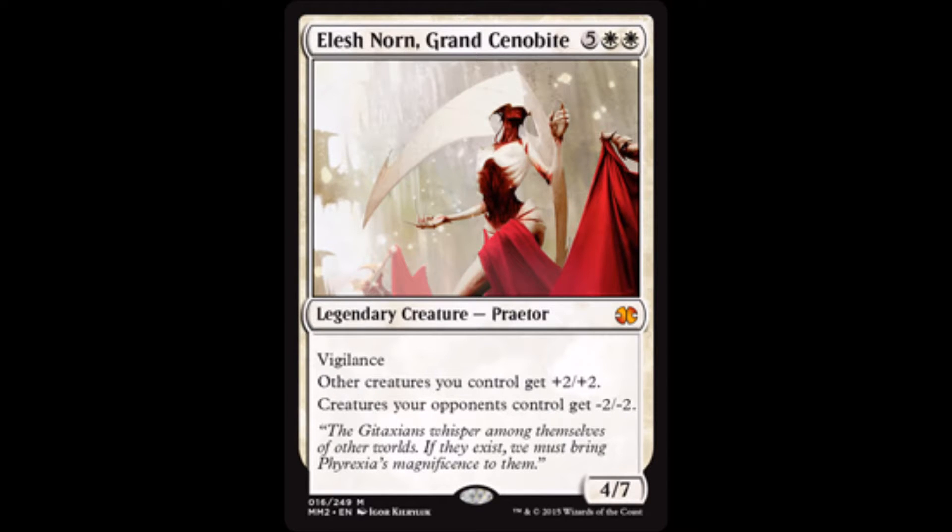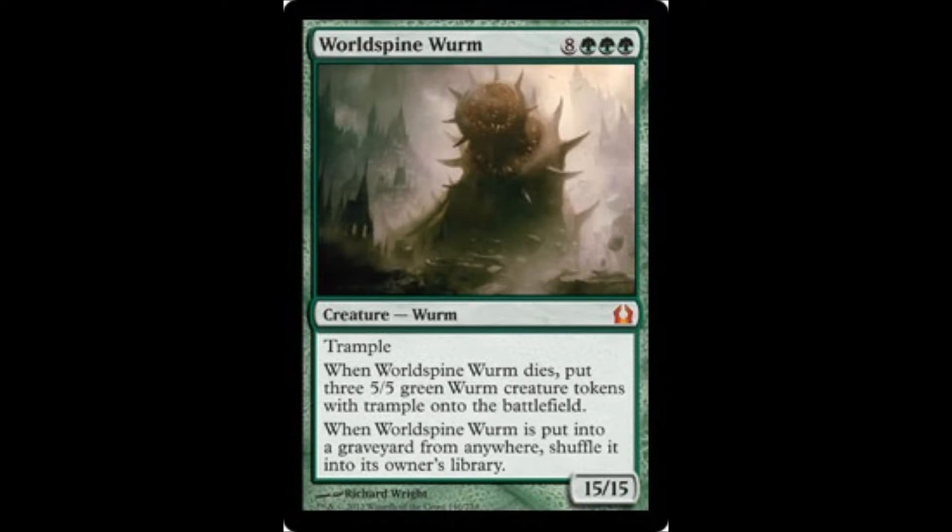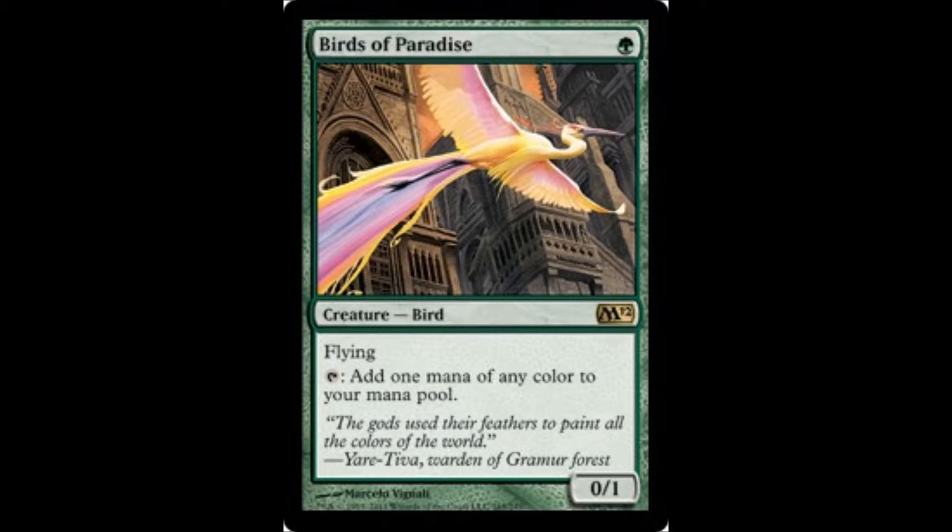World Breaker — you can't bounce this to get the effect again, but it does recur itself by sacrificing lands. World Spine Wurm makes gigantic dudes when it dies. But how are you going to play all these gigantic things?